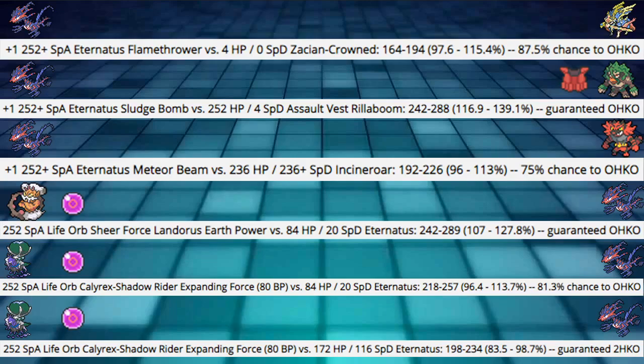Same Calyrex-Shadow Rider Expanding Force — not in Terrain — into the more invested defensive Eternatus. It's just enough to not die. Not a guaranteed OHKO on the defensive build, which is good. But it's still a calc you have to be very incredibly careful around.